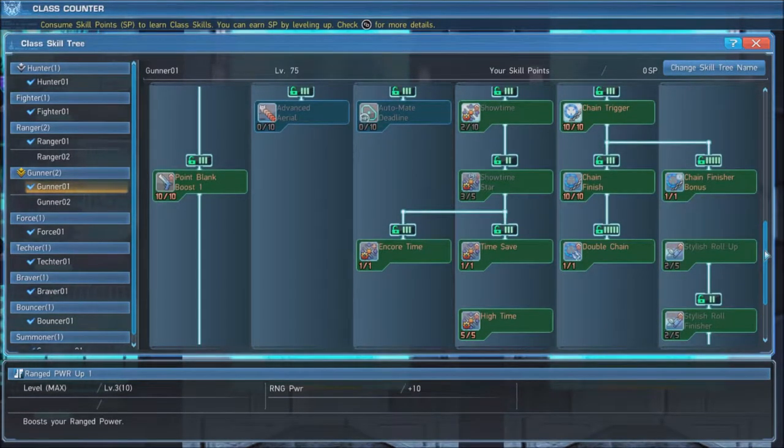Showtime is one of the core skills a gunner uses, and we will put just 2 points into it. Showtime is a 45 second buff that greatly increases the speed your focus gauge charges, while also greatly increasing your threat, causing enemies to focus on you. This is upgraded by putting 3 points into Showtime Star, grabbing Encore Time and Time Save, and maxing out High Time. When all is said and done, Showtime will give you extra max PP while active, increase the speed your focus gauge increases while also filling it over time, and reduce the amount of the gauge you lose when taking damage. On top of that, if you manage to take no damage while it's active, it will reactivate once for free.